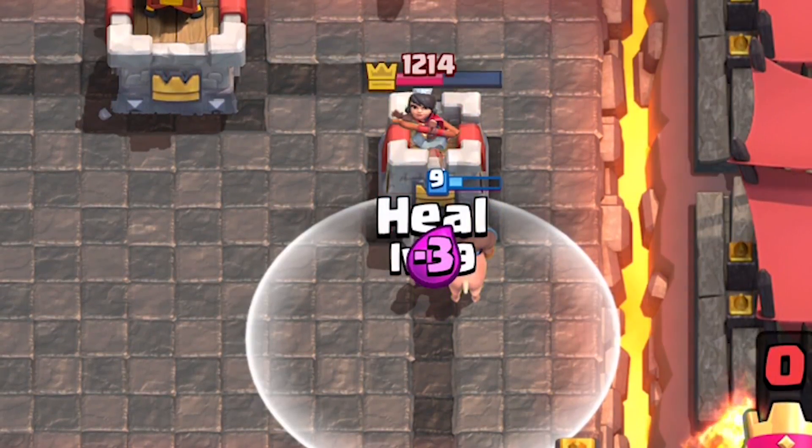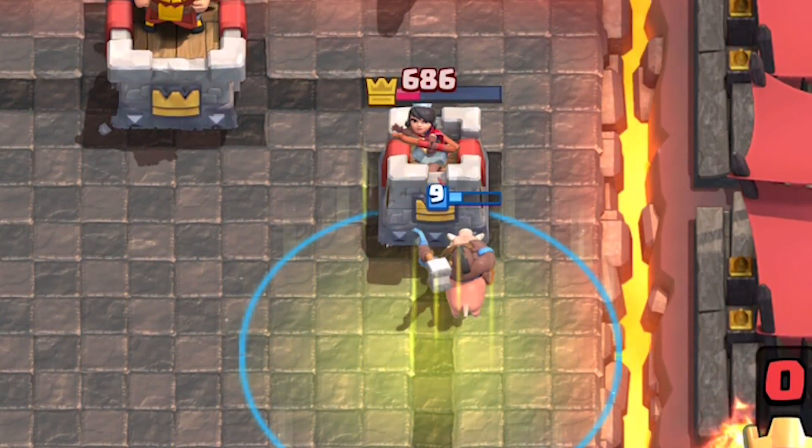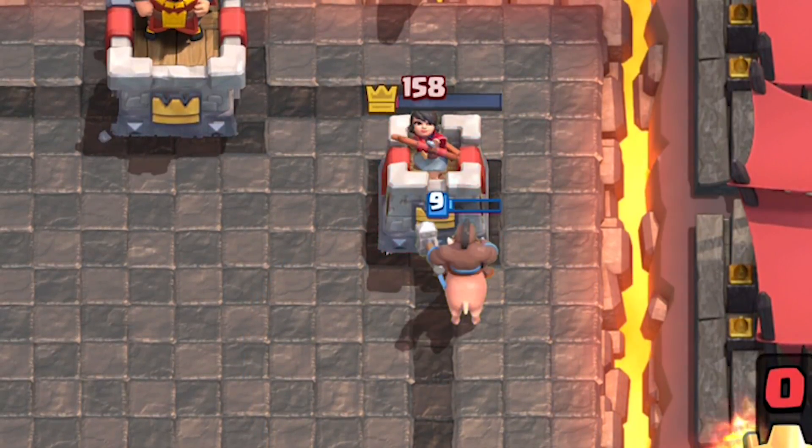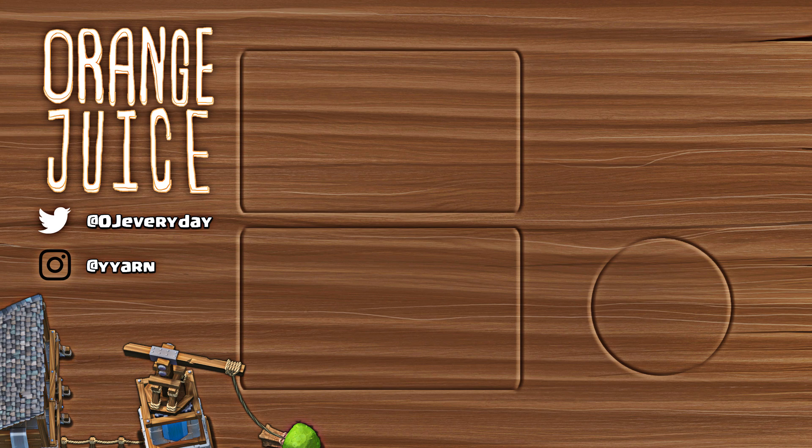So the heal pulse regenerates 32.5 health — but wait, hit points in the game aren't in 0.5 increments. Consulting an expert: Espeon says stats for level 9 rares are calculated by multiplying an integer by 1.76 and rounding to the nearest lower integer. If that's also the case here, heal will deal 19 times 1.76, which is 33 damage per tick, meaning heal is actually going to heal 132 hit points total. Supercell!